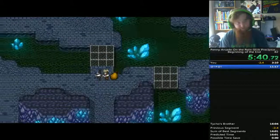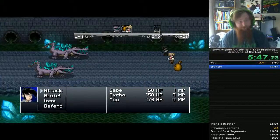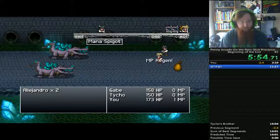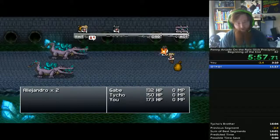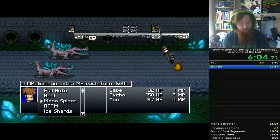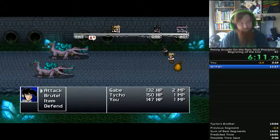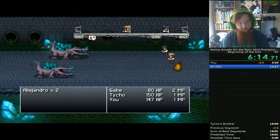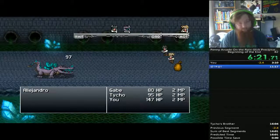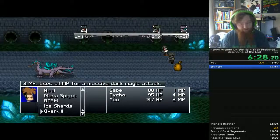He also has Brute Punch, which does a lot of damage for 2 mana. He also has another one called Finish Shopping, which is also very strong — it does a lot of damage if the target is the last one remaining. Tycho, having a strong kit, has an ability called Overkill, which does more damage based on how much MP you have. Finish Shopping is super strong, and so is Overkill.